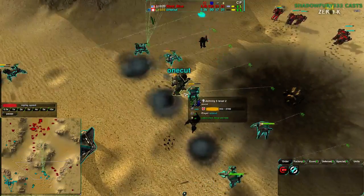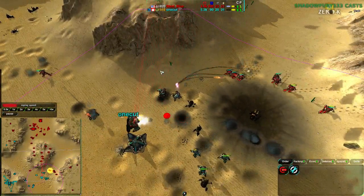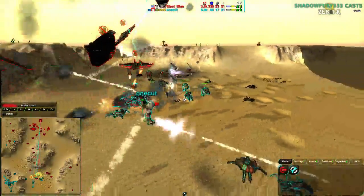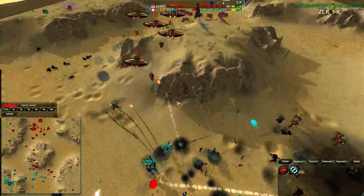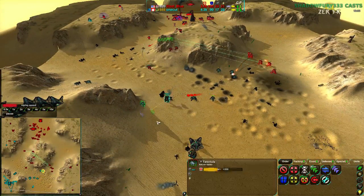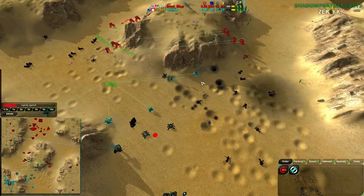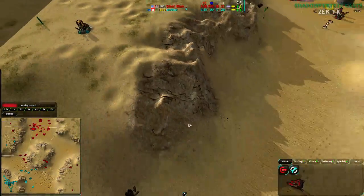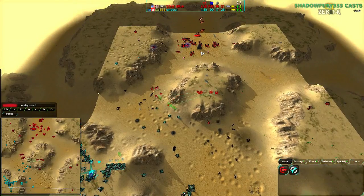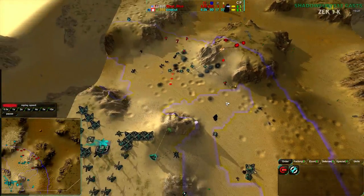SteelBlue still has his Rogues, and OneCut's commander is now at risk — he needs to get it away from those Rogues, which will tear it apart. Ravens are coming in to take out OneCut's everything — his commander and army are about to go down. They take out the Tarantulas directly, but OneCut's commander remains alive, which is actually really surprising. A Crab is coming in — OneCut is confident he has the army to support it, though I'm a bit more cynical. Admittedly I have full view of the map, while OneCut only knows about one part of the army and the half dozen Ravens.